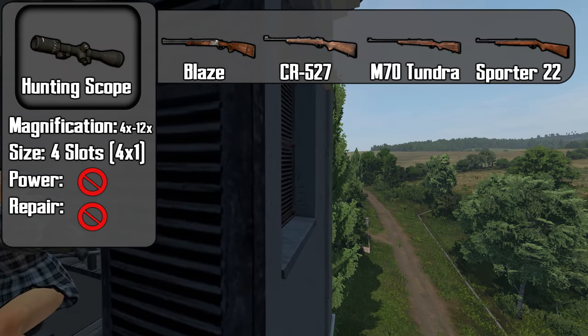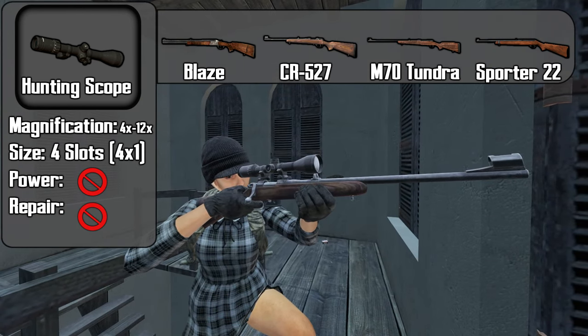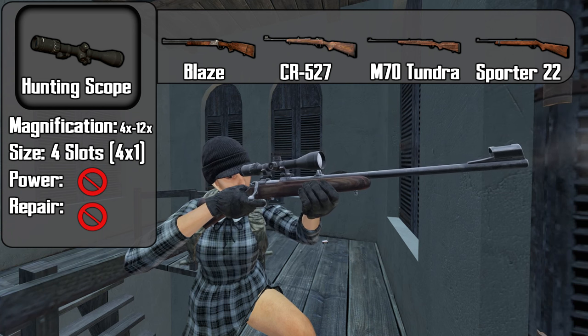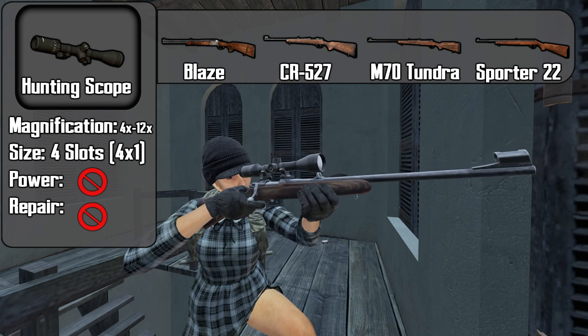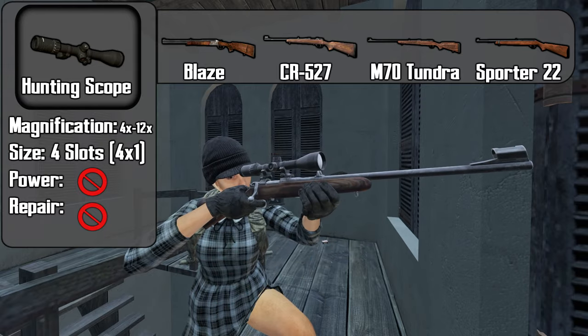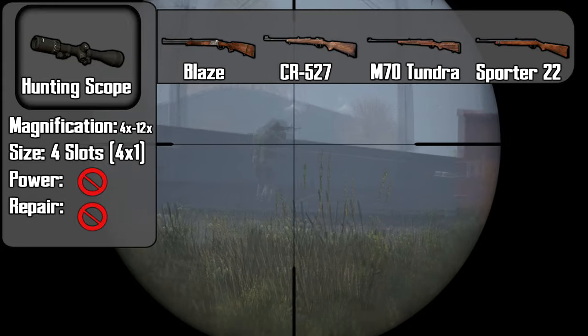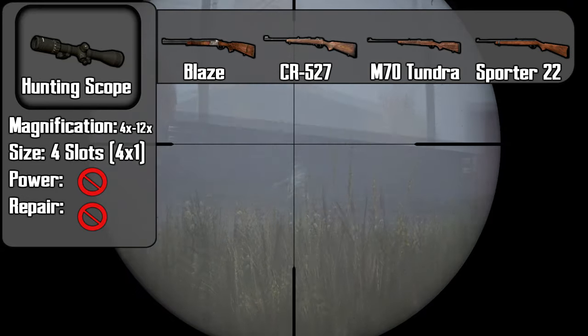The hunting scope features a variable zoom function, allowing you to zoom between 4x and 12x magnification. This scope takes up 4 slots in your inventory, it does not require a battery, and it cannot be repaired. This scope is my go-to for long range sniping and, in my opinion, is the best in the game.